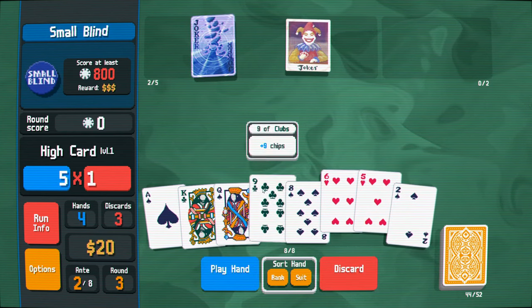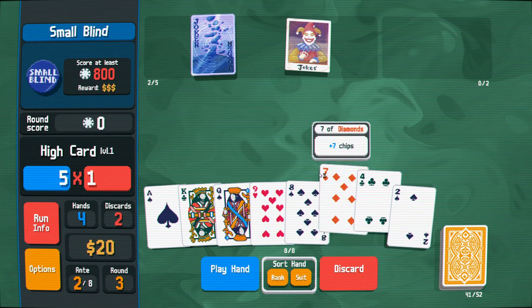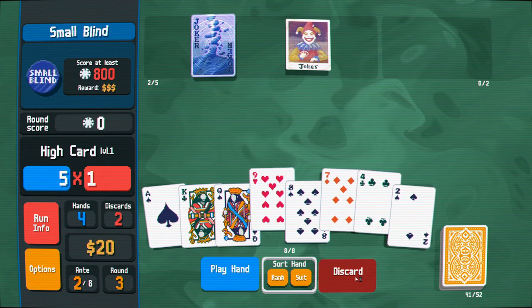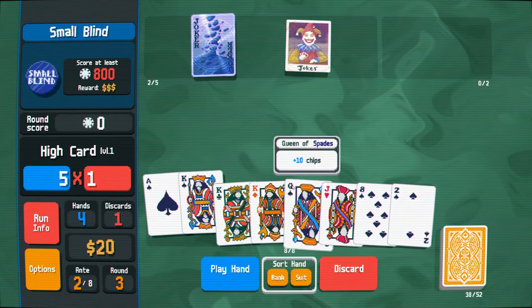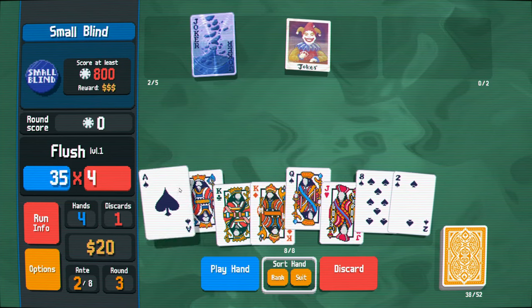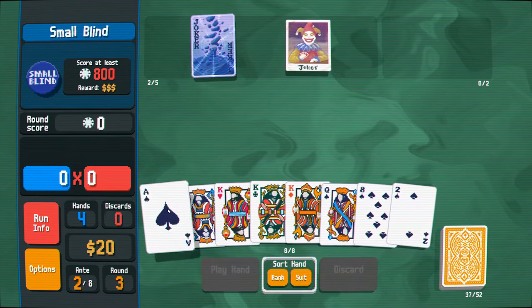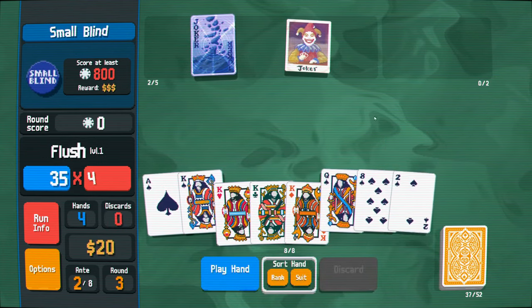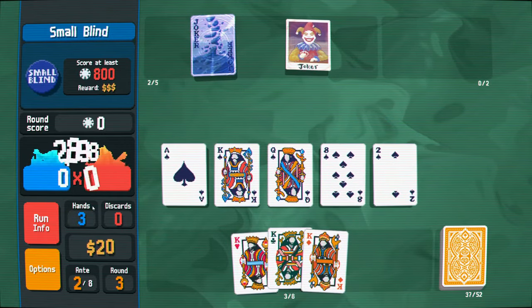Get rid of the nine. Did not hit anything here, so let's go ahead and keep discarding. And we have our flush now. Go ahead and play that. We might as well discard one card - we'll just discard the jack so that we get the extra bonus from this. And we have a three of a kind to play as a follow-up if we need it. But yeah, that's going to be more than enough.